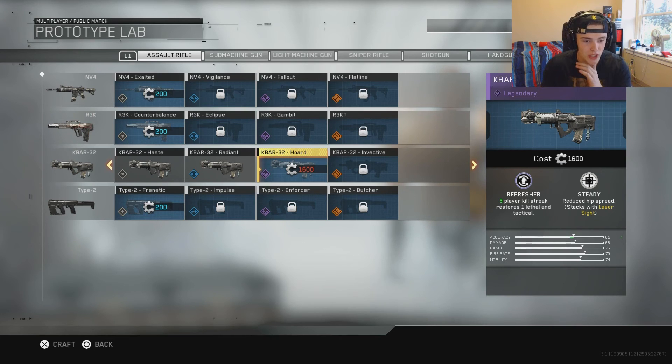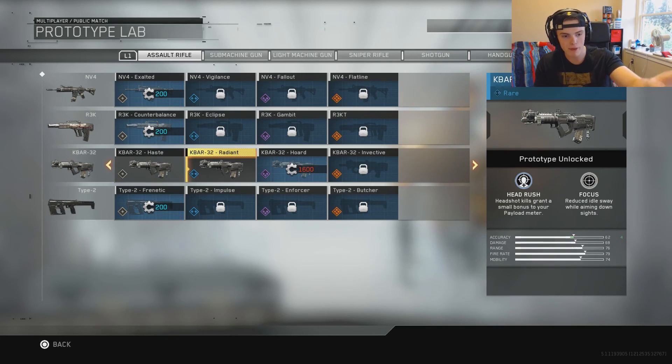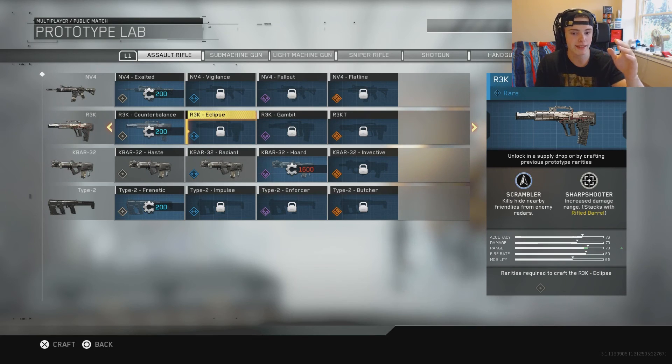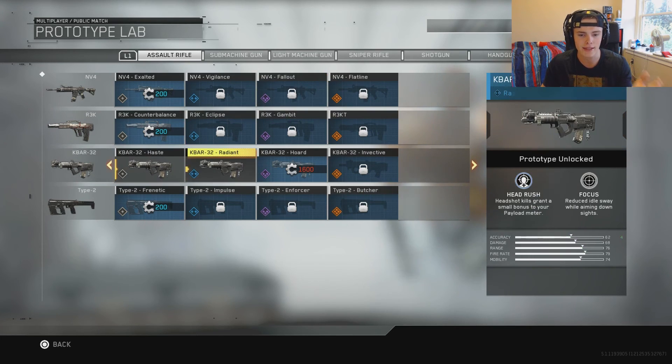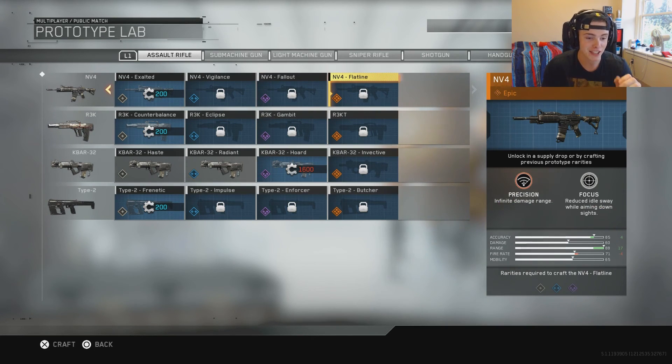Some of these guns are absolutely insane. Each of these weapons have two extra abilities and gun perks, and if it's a gray then it only has one. We're gonna be looking at the epics. These ones are absolutely crazy. I imagine these are gonna be really really overpowered, but since you can kind of earn your way to get them it won't be pay to win, but we'll have to see.